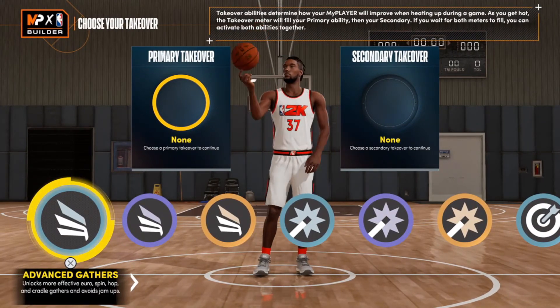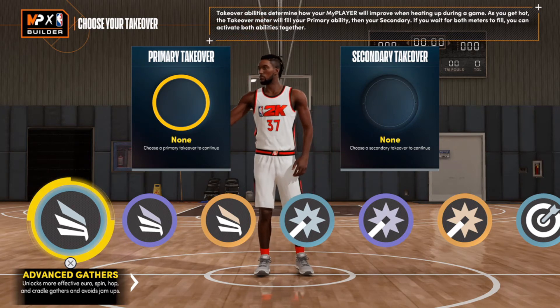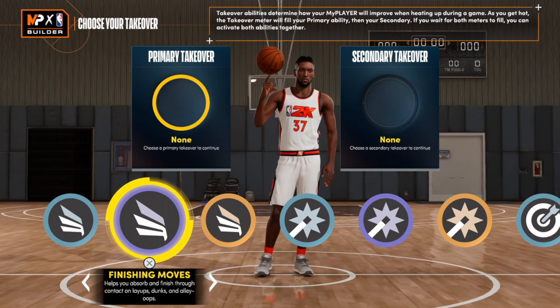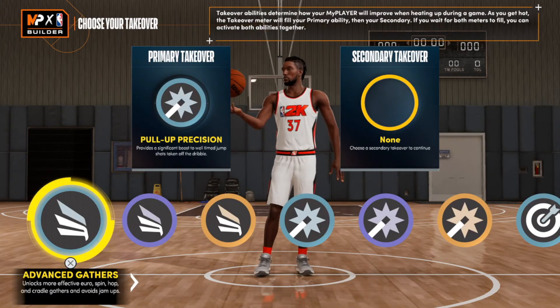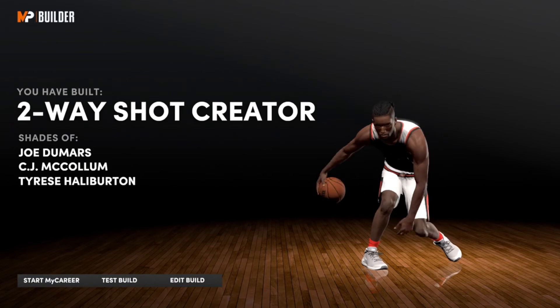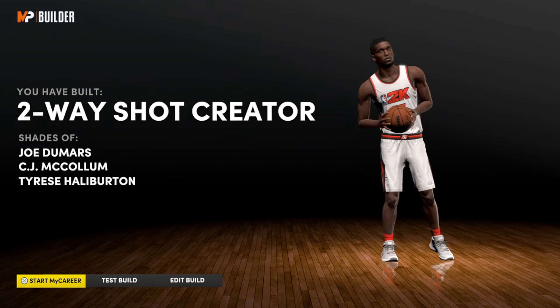For the takeovers, as usual they're completely up to you — just make sure you pick something that matches your playstyle. This build has decent finishing and you'll probably get contact dunk, so maybe go with finishing moves. I personally like the shot creating one, so I'm going with pull up precision, and because I love defense I'll go with extreme clamps — giving you a two-way shot creator.